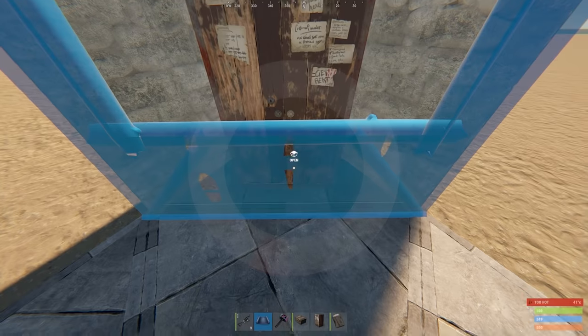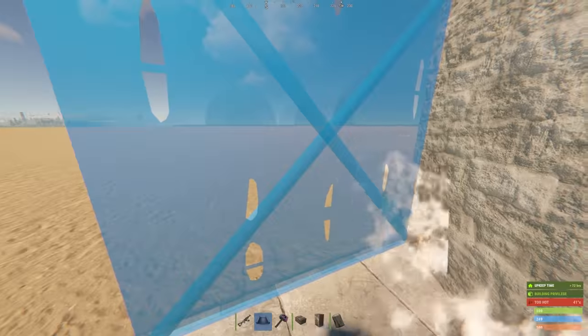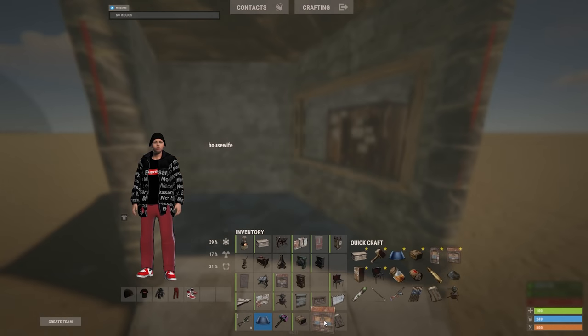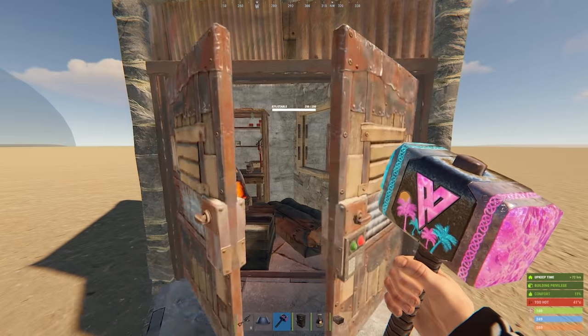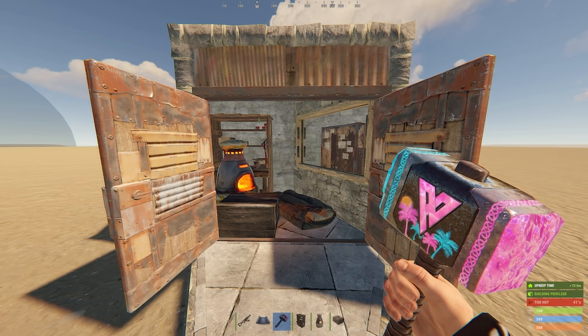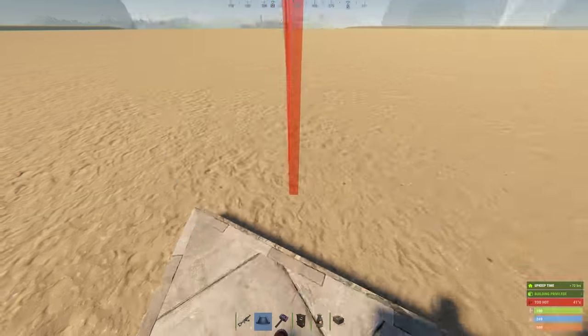The core is four triangles, and you're going to want to place the TC in one of them like so. The two triangles next to the TC will get walled in like this with a double door facing outwards. You can use this space for your starter deployables during the first couple hours of your wipe. It has no airlock though, so you're going to want to be careful about people going deep.